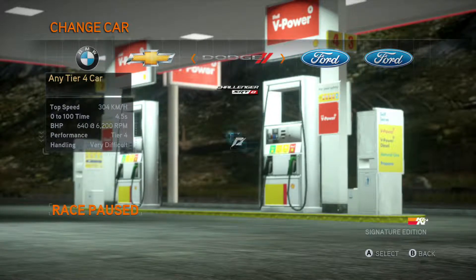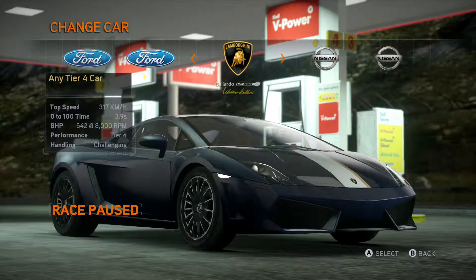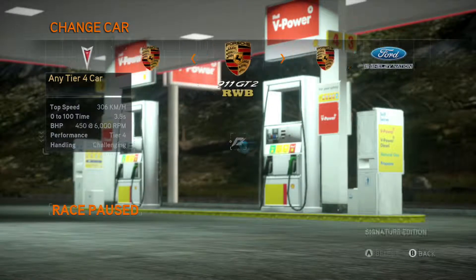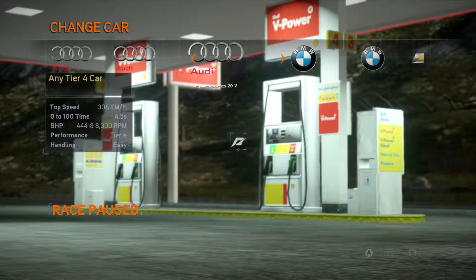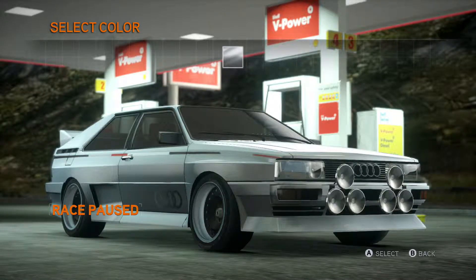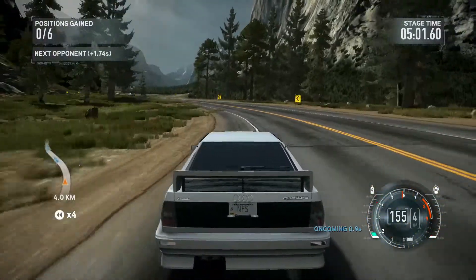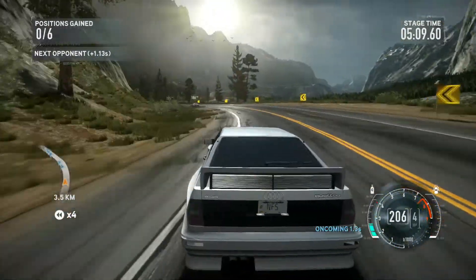I have an offer: an Aston Martin V12, Audi R8, Audi Quattro — I may take that just for rallying. But I also have other cars like the El Camino, Challenger SRT8 — one of my favorite American cars — Ford GT, Mustang Boss, 370Z, GTR, Firebird. It's either the Audi Quattro or the Challenger SRT8, but I think I'm gonna take the Challenger. I don't wanna make the video too long.